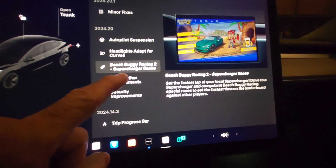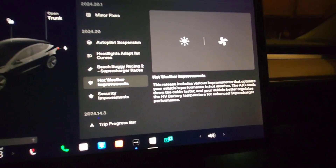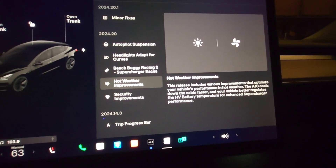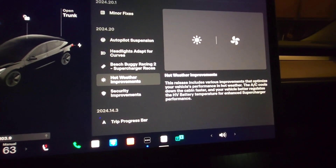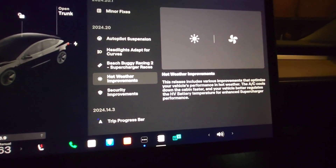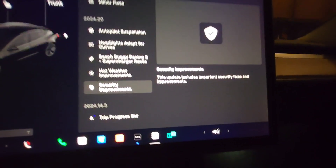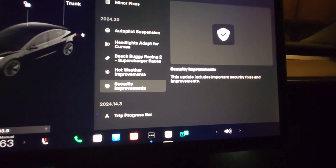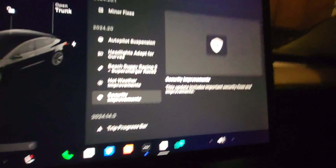Hot weather improvements is a good one — this will make the AC cool the vehicle down much faster, and the vehicle will also regulate the battery temperature for better Supercharger performance. Finally, they did security updates with important security fixes and improvements.